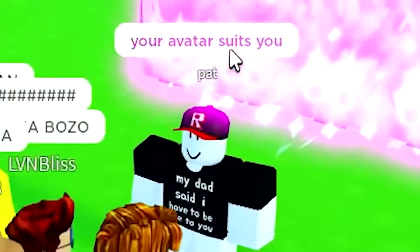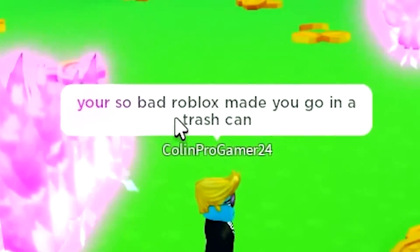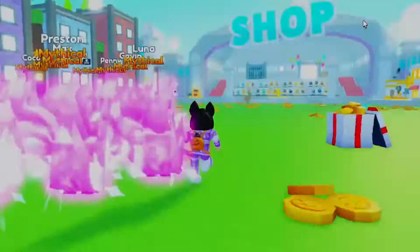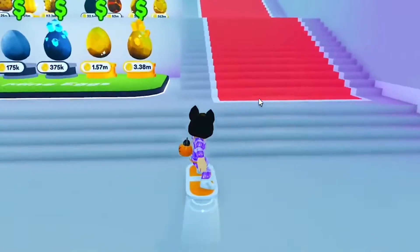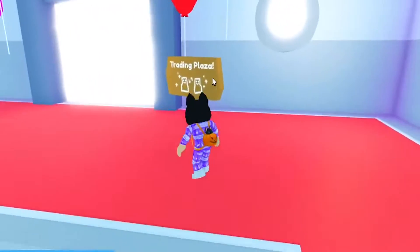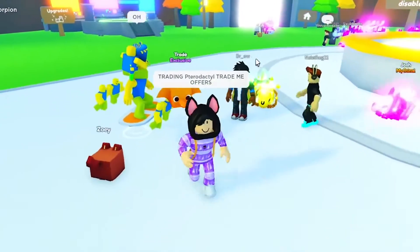Starting off with the first code we have: "I am too lucky". This code has recently been added to Pet Simulator X and it's one of the best codes in the game. As of now, the code still remains active, which is great, but it is said to expire soon in the next update. So make sure to redeem this code first before any other code we are going to mention. What makes this code great is that you will receive three Ultra Lock boosts, which will definitely help you in getting better at the game.